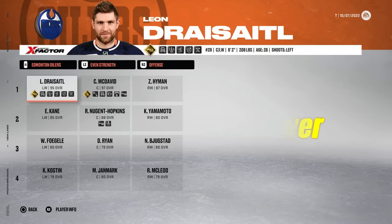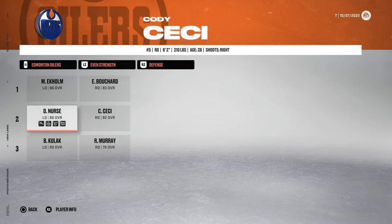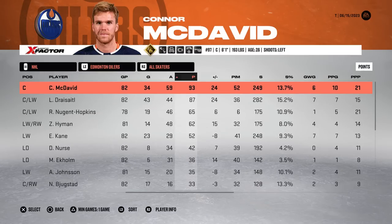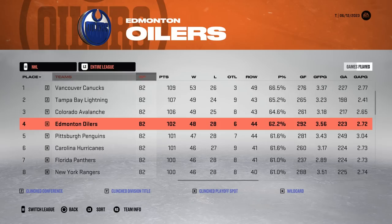It is now time for power forward Connor McDavid. This one's interesting. They finish third in the league and Connor puts up a team-leading 93 points, but they would be rinsed by the Wild in round one — not really a rinse, to be fair.